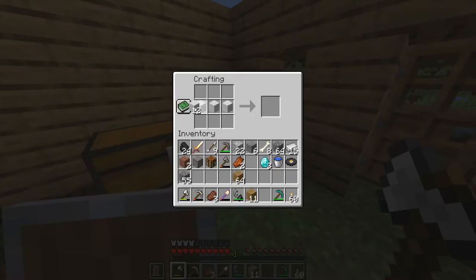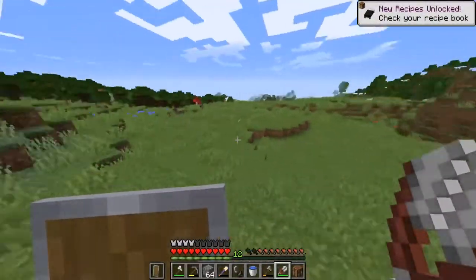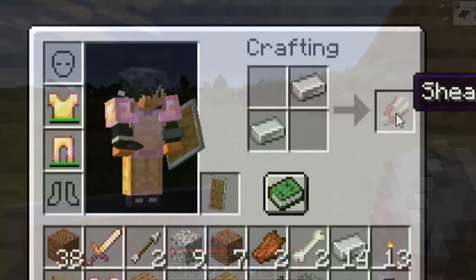The first thing you need to do is create some beds. In order to make beds you need to find some sheep. You can either kill the sheep or craft an item called shears and shear the sheep. To make shears, all you need is two iron ingots.